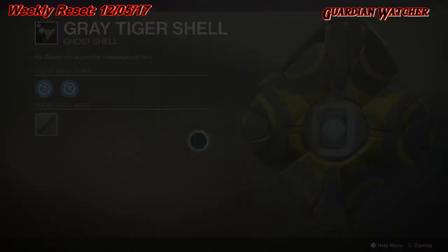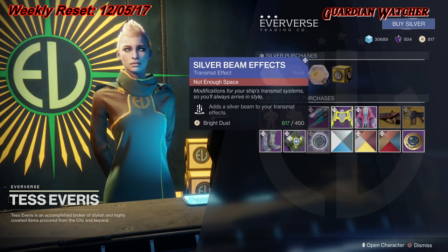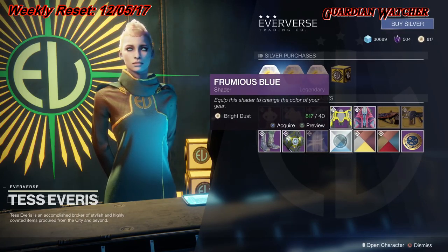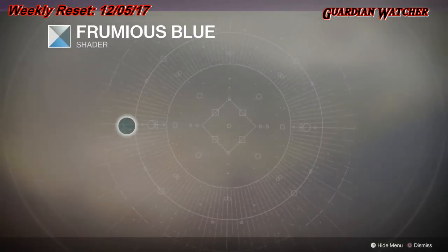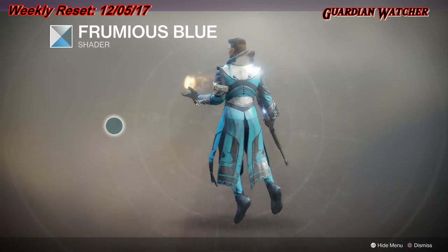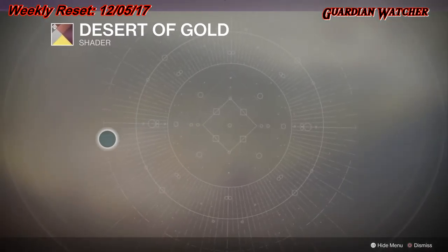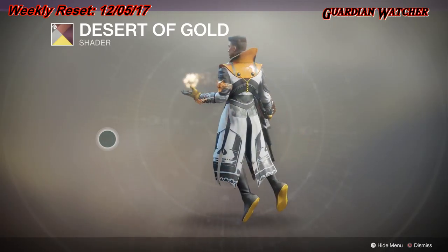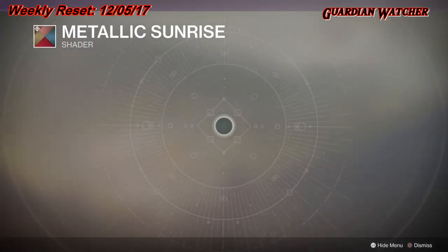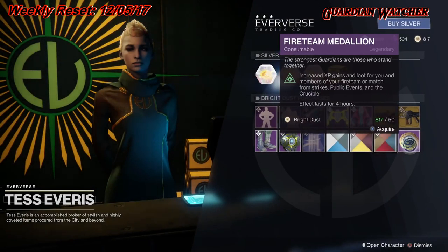We also have Transmat effects — so whenever you spawn into somewhere, these effects get applied. As for Shaders, we have the Furmius Blue, which is a returning one from Season 1, then the Desert of Gold, and the Metallic Sunrise. We also have the Fireteam Medallion.